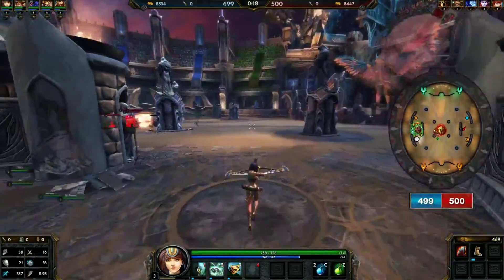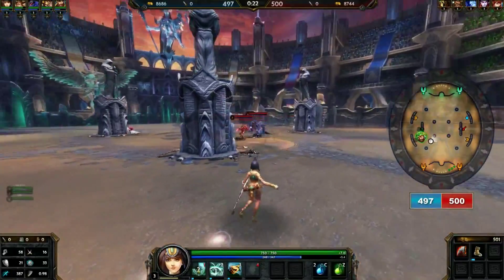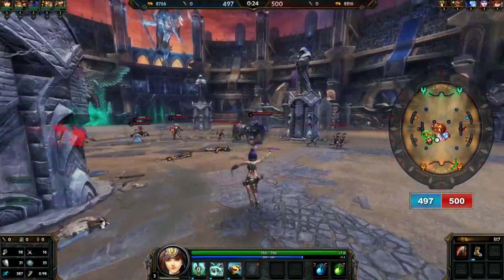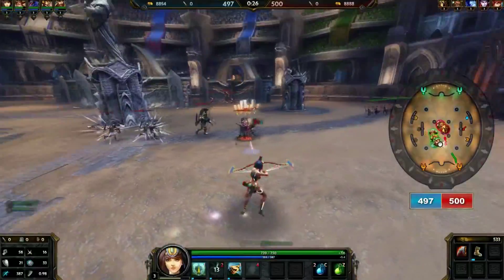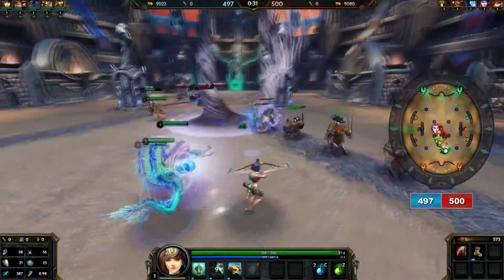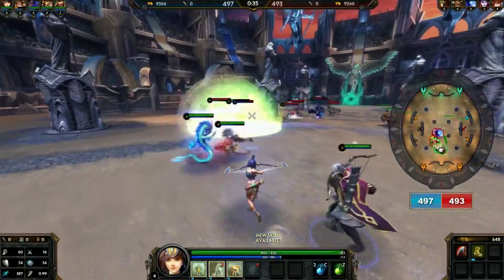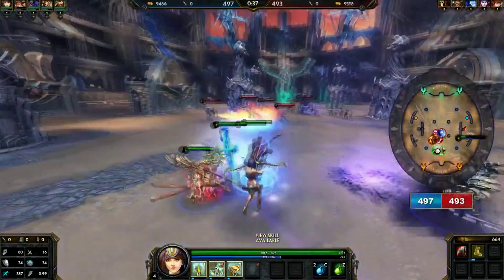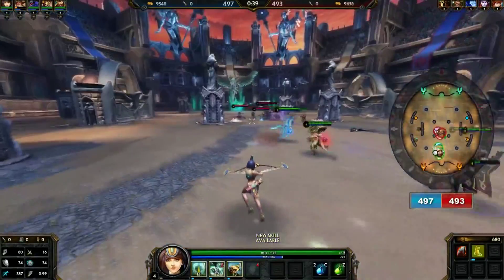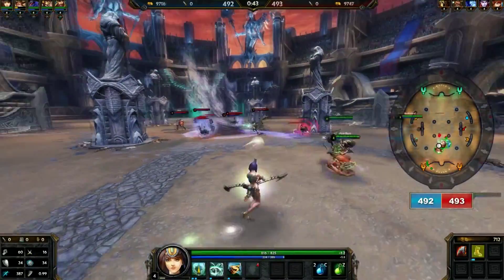What we just did there is clear the camps to get ourselves some bonus XP as well as some buffs. Now we have to try to clear lanes. We don't want these minions to make it into our base because it will lower our score. First team to zero loses. As Neith you're more of a support — you want to stay back and just help out when you can, drop stuns.